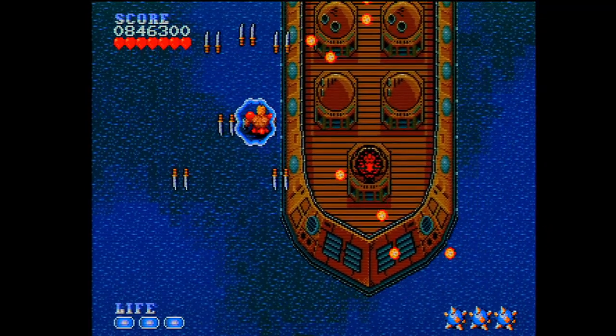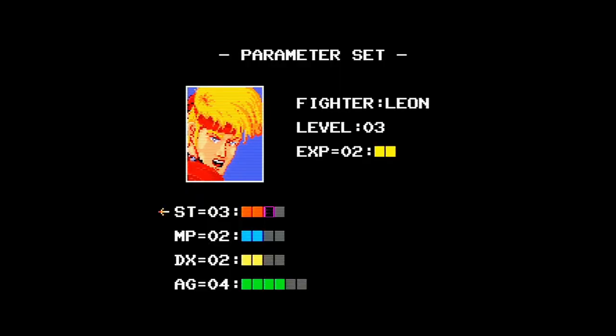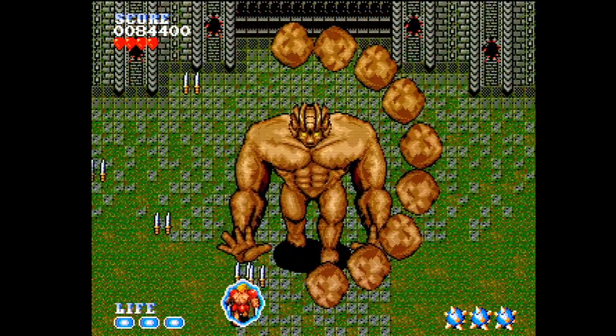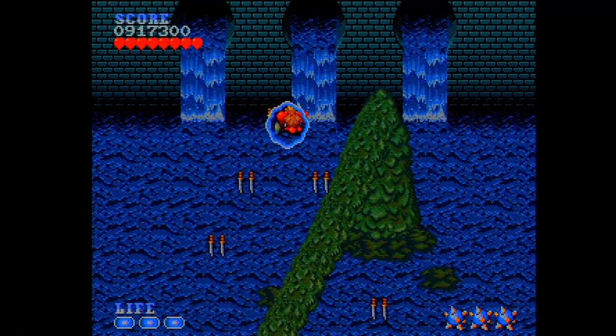First, the spread daggers are your friend — get them and keep them. Two, when you level up at the end of each level, put all your points into strength and agility and spread it out. That's all that will matter if you plan to hold on to the spread weapon. Don't waste it on any of the other categories. Three, learn the boss patterns. They initially seem ridiculous, but once you figure out each one, they're actually quite simple.